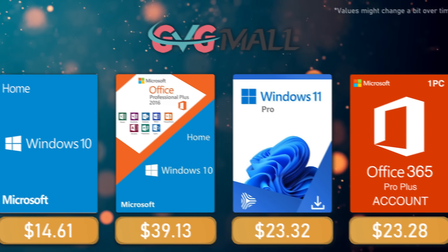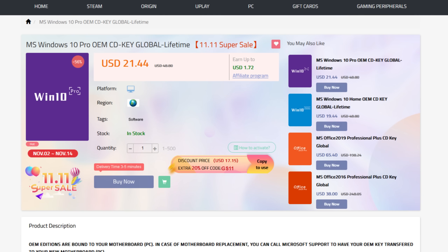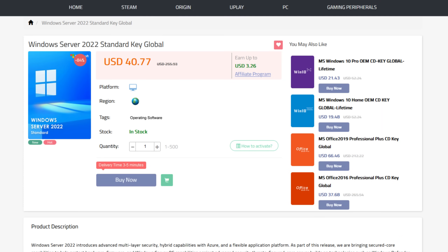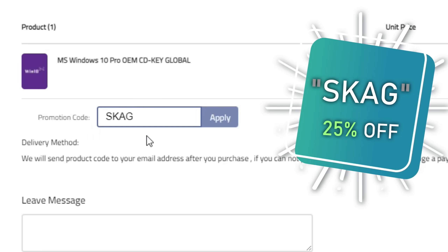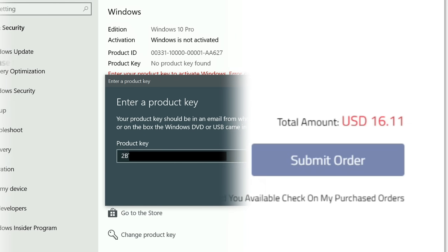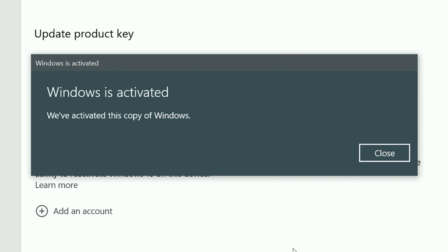Today's video sponsor is GVGMall, bringing you all the software deals you need like Windows 10, Windows 11, Office 2021, with a new Windows 11 design, and even Windows Server 2022. For all of these you can use my discount code for 25% off, getting a Windows 10 serial key for only $16, then use the key in your Windows settings and you'll have an activated system.